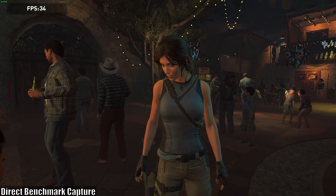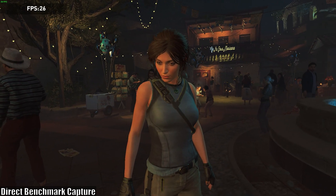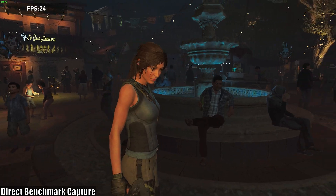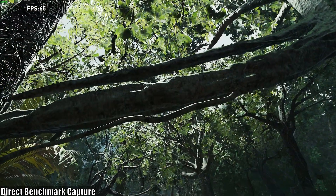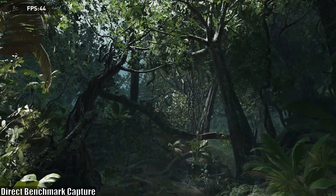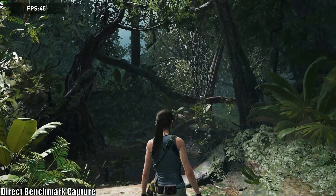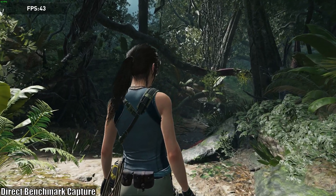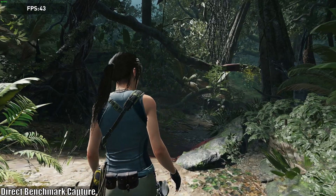First up is Shadow of the Tomb Raider. At 1080p with the lowest settings in DirectX 11 mode, the game launches but takes ages to do so, and running the game's inbuilt benchmark causes the system to lag so much that I can't reliably start the benchmark at the same time each run. So this one was a complete failure on the E7200, and that goes for both stock clocks and with an overclock as well.